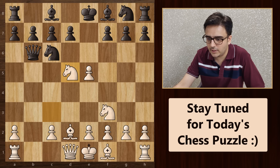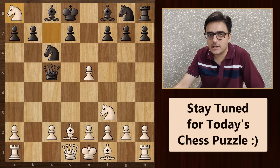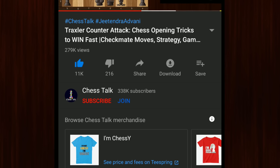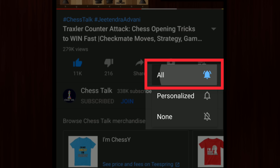Going back, in this position, if black plays something like knight to b4 attacking this pawn, then you can easily defuse this by playing knight to d4. Going back again, if he decides to run away with his queen, then you can attack it with knight to d5. And as soon as the queen moves, you can take this pawn and then take his rook. The moral of the story is that if you play this correctly as white, you will always be dominating this game.